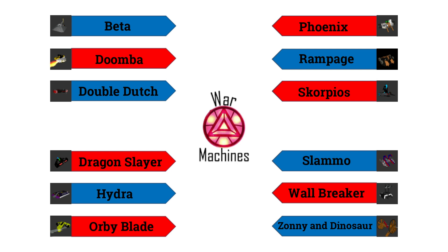Then down below, we have the debut of Orbi Blade and that powerful horizontal spinner. On the right side, we have Phoenix from BuggleBots, making their War Machines debut with that pretty powerful vertical spinner. Then right down below, another vertical spinner looking to make their debut — we have Rampage. Then down below, we have Scorpios, back for their third season, looking to make it a bit further than last season through that overhead spinner. Then we have the grappler robot Slammo. Then down below, the debut of Wallbreaker and those hammers. And last but not least, we have Zonian Dinosaur, making their War Machines debut from King of Bots, looking to provide that initial spark with their very unique design.